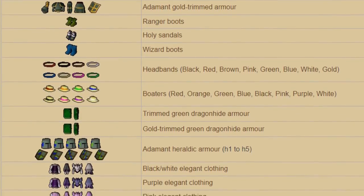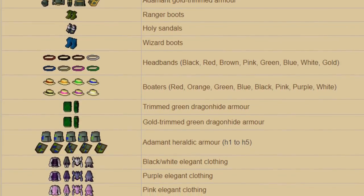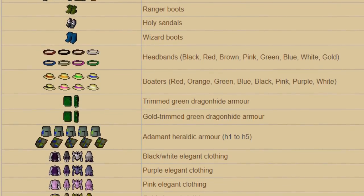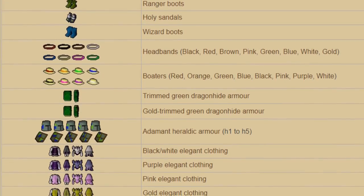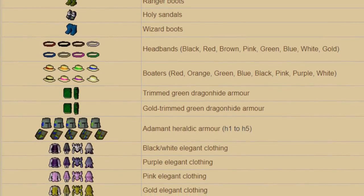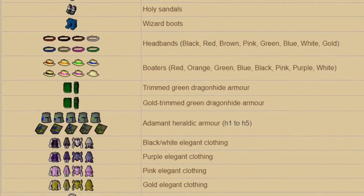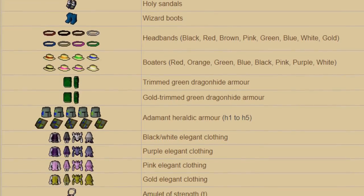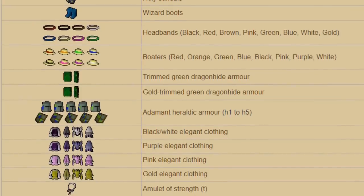This is somewhat of a complex method because there's a ton of different things you need to do — you need to fill out the medium clue stashes, set up a bank tab properly with all the teleports and jewelry needed to reach all locations, and have all the precursor items for the clues. This really deserves its own video, and I'm not a pro at clue scrolls, but it was mentioned to me so I included it. Maybe I'll make a separate video on it later.